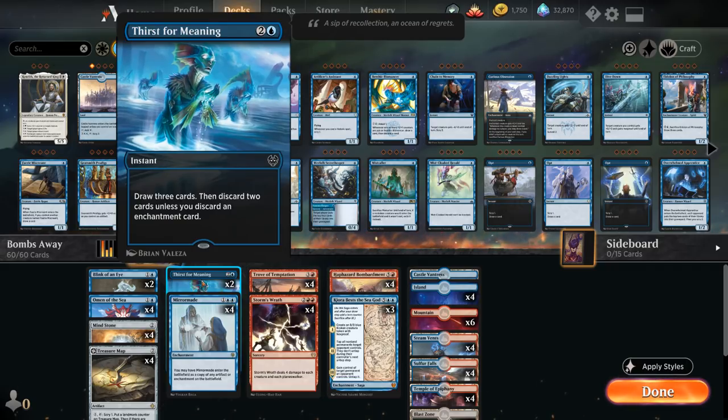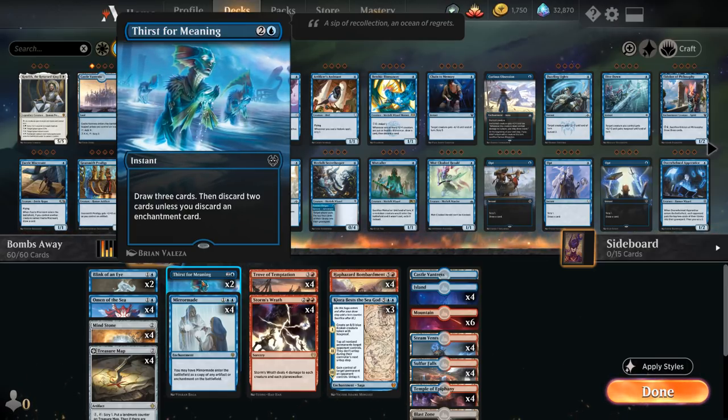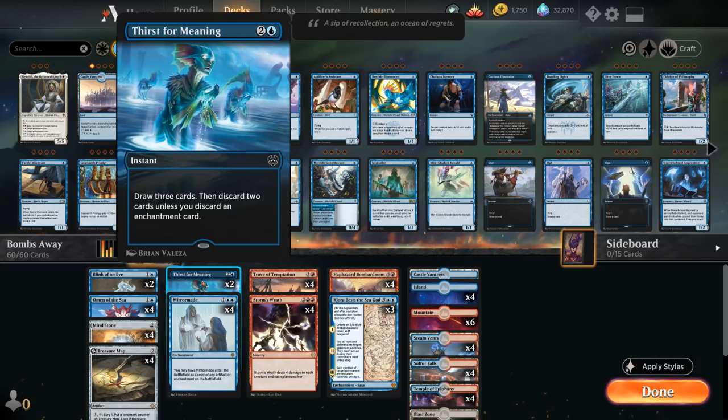We also have two copies of Thirst for Meaning, which lets us draw three cards and then discard two cards unless we discard an enchantment card. So sometimes we'll have an enchantment we don't need and can just discard that, or maybe discard some lands in the late game that we no longer need.